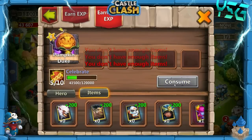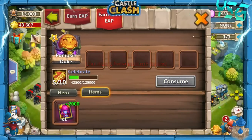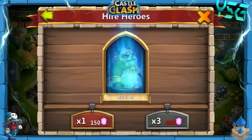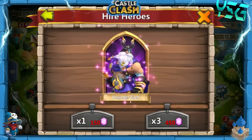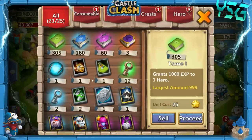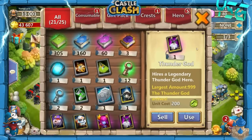Here we go: Assassin, Executioner, Panda, Crystal Ooze, Panda, and a Thunder God to end it. Man, the luck today has not been great. I did get Revenant on a smurf — I'll link that roll in the video below.